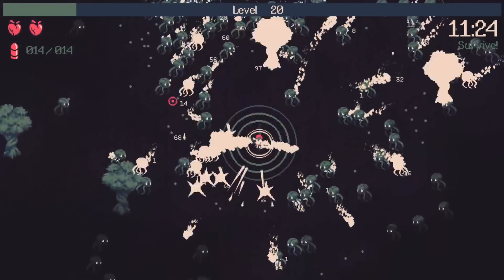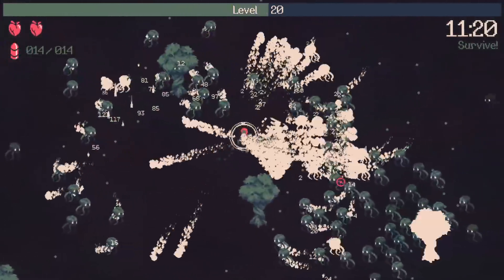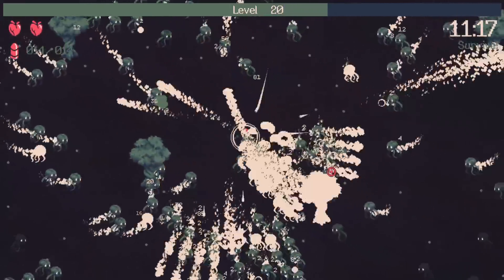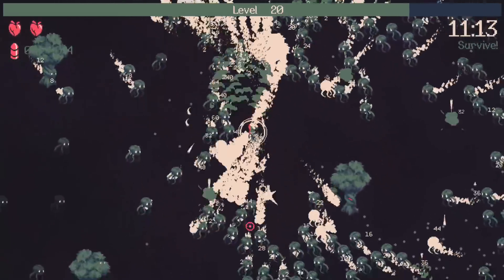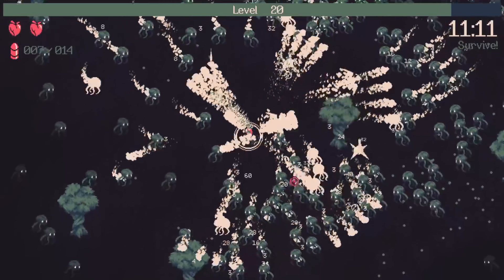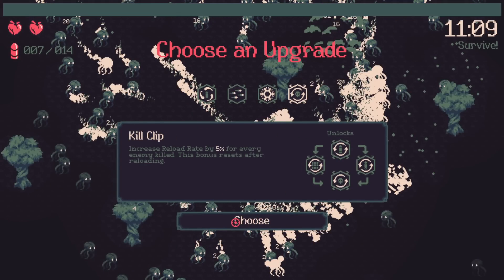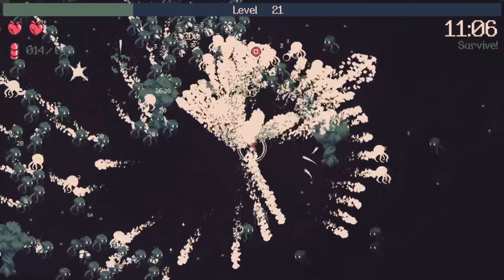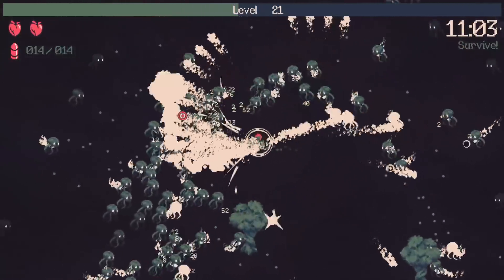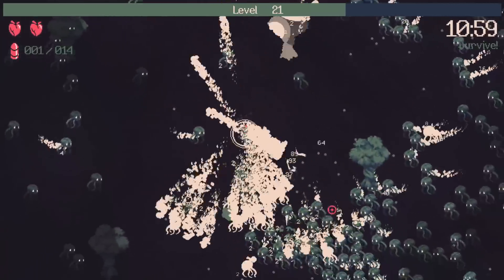Reload faster per kill — that should increase my reload by a lot because I gain a lot of kills between flames. I get like 10 kills per reload. Let's continue with movement speed, actually let's go pickup range. I'm getting the pickup range to open up the attack speed on XP pickup.